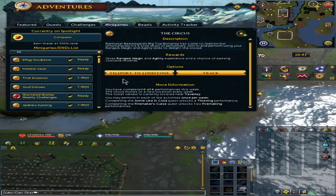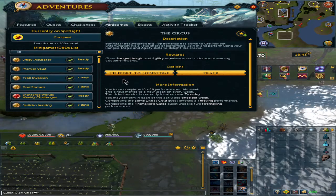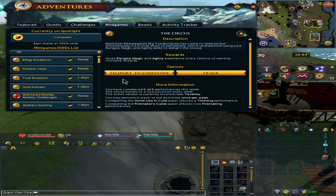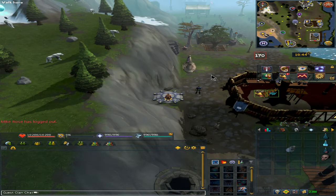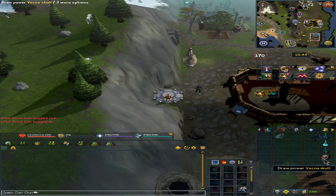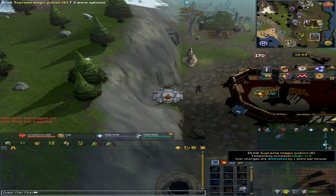When you go back to it, it will say you have completed zero out of six performances this week. It will also show where the vendor is currently located — in my case, Taverley. You can only do each activity once a week. After completing the quest 'Some Like It Cold' you have access to a thieving performance, and after 'The Firemaker's Curse' you get two firemaking performances. This is the best possible way to train agility, range, and magic on a fresh account. It does help to have a higher level in agility, magic, and range, and boosts like overloads do help — the higher the tier, the better.